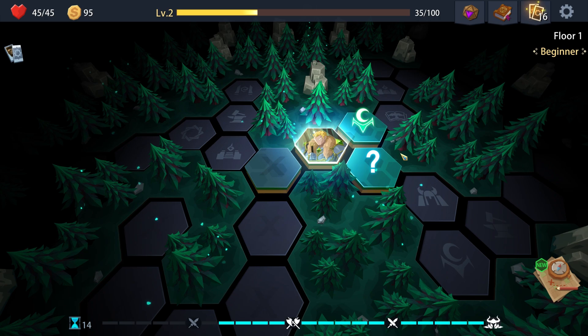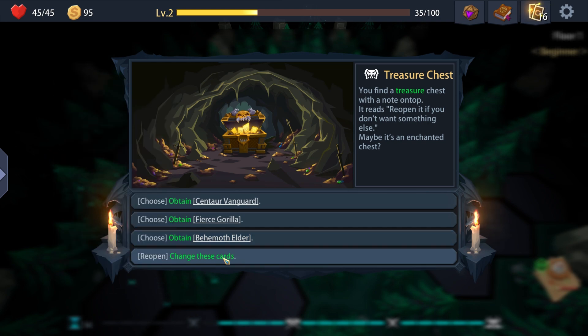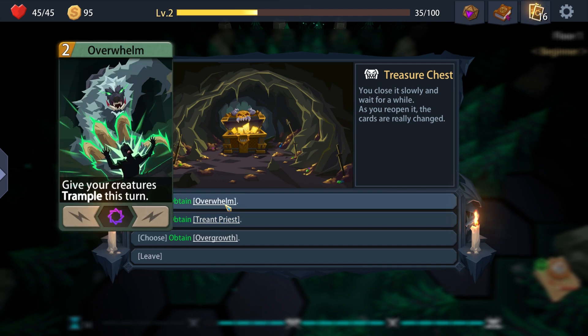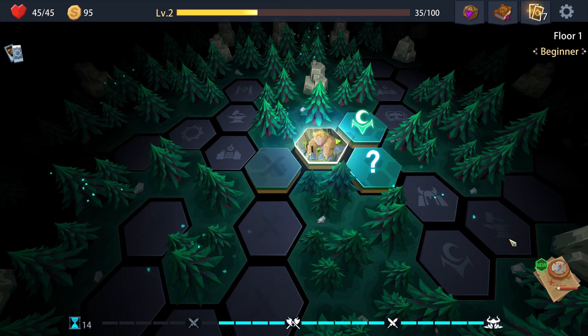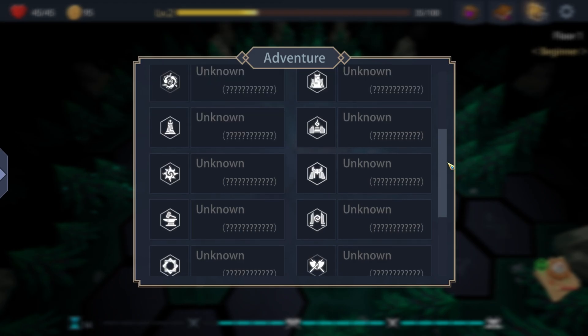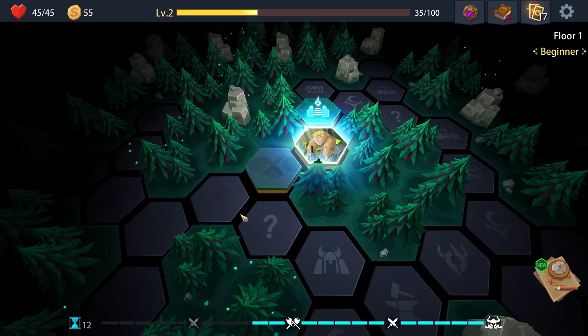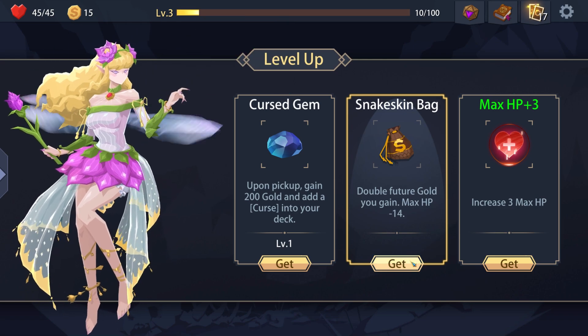I like the idea of finding cards. Creatures deal double special damage to your opponent. Change these cards, spawn a blessing of nature in your hand. At the start of your turn restore three life - and gain one attack, give your creatures - I like gain three life and toss one attack. I think I'll go here. Upon pickup gain two hundred gold and add a curse to your deck - double feature gold max HP. I'm fine with that.